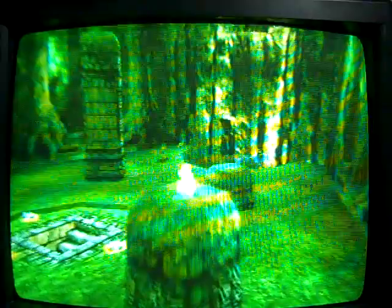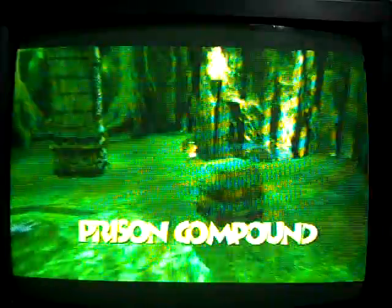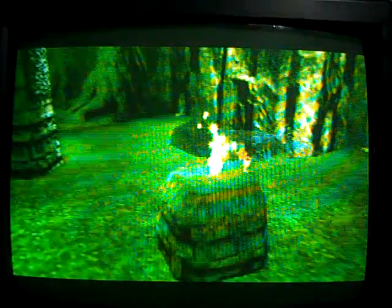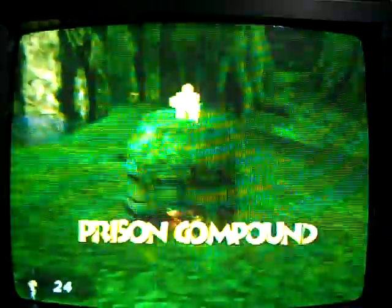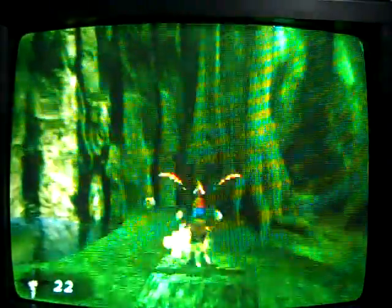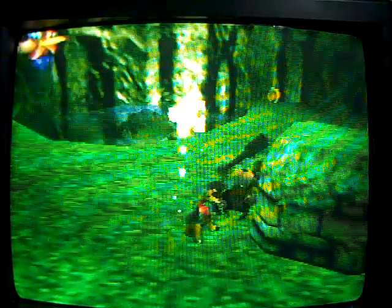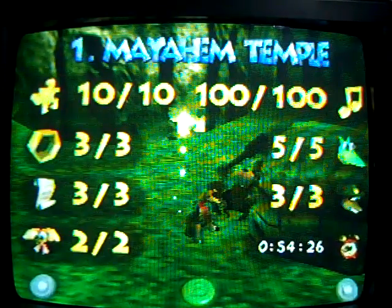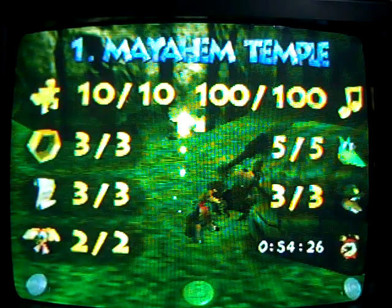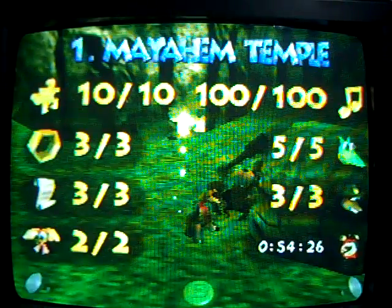There we go. Now let's talent trot and not get hit by the stupid tiger guard. And there we go. We are fully completed with Mayhem Temple — we've got all the Jiggies, Notes, Honeycombs, Cito Pages, Globos, all the moves from Gem Jars, and the Jinjos. So we are fully done with Mayhem Temple.